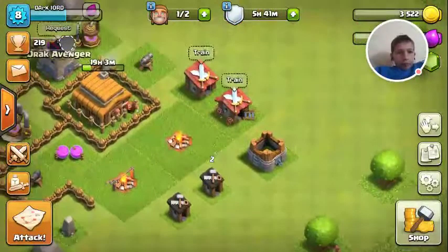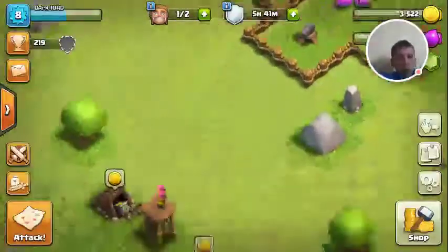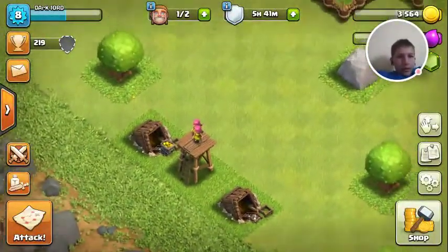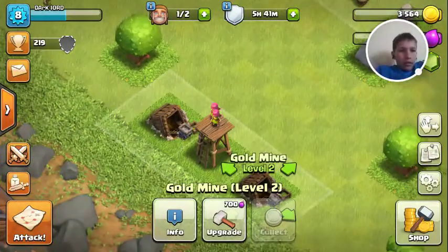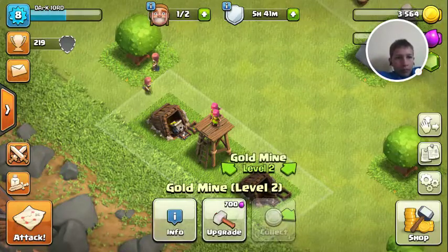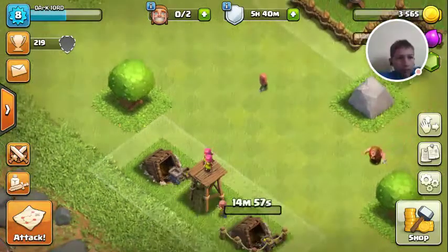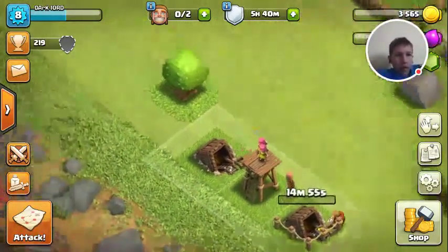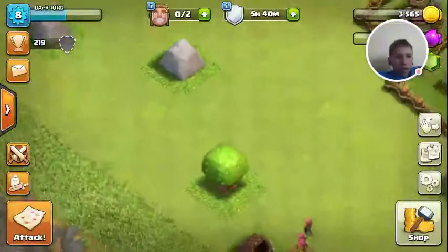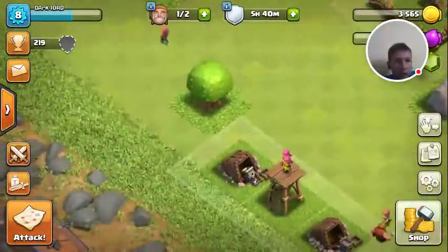So I'm going to turn home here, get my Elixir and my coins, of course. As you can see, this is level two — I'm about to upgrade it. I'm about to upgrade both of them. It's going to take 14 minutes. That sucks. I don't really like using my gems, because sometimes you need them.